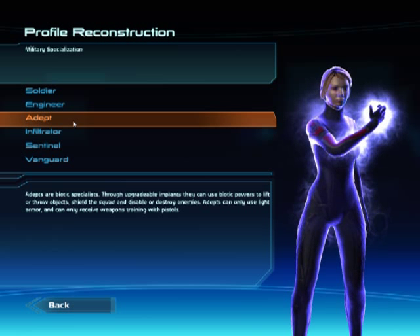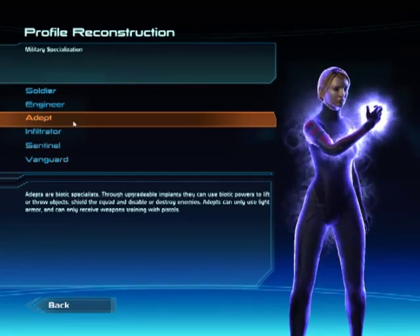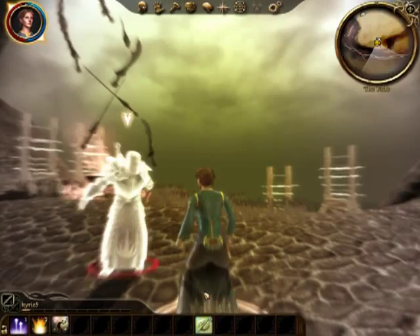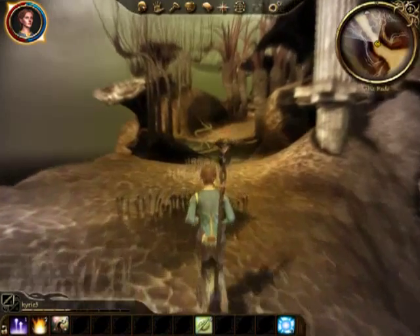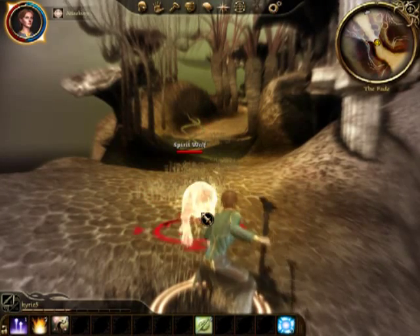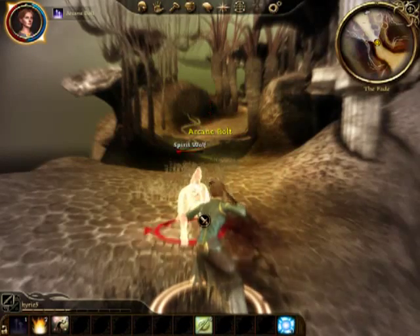Now a lot of people, when they talk about the Adept, they call it a space mage and figure that people are playing it something like a magic class in other fantasy-style games. But if you actually stop and think about it, that description is pretty inaccurate. In most fantasy-style games, mages, sorcerers, and wizards are full-up spell casters — using spells 80-100% of the time. Their weapons are staffs, usually there more for stats than actual use, and if they do use them it's more like an afterthought.